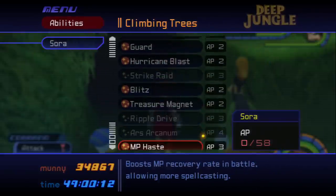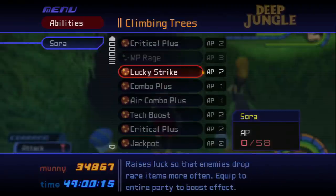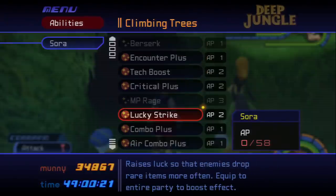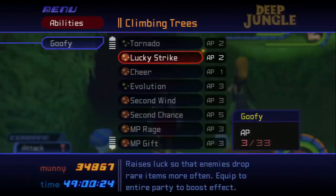You want to make sure you have, on Sora, Encounter Plus, which lets you encounter more enemies. And you want to have Lucky Strike on all of your teammates to increase the chance of an item drop.